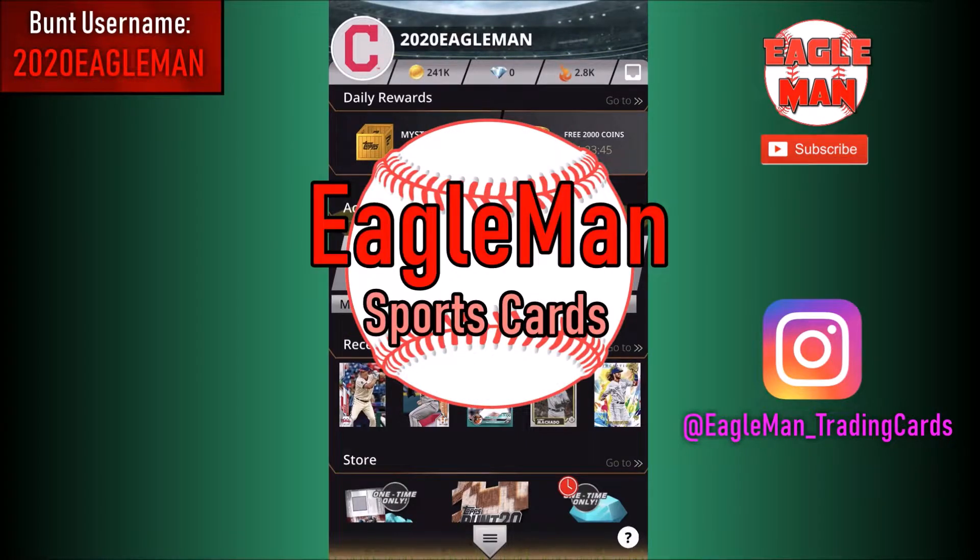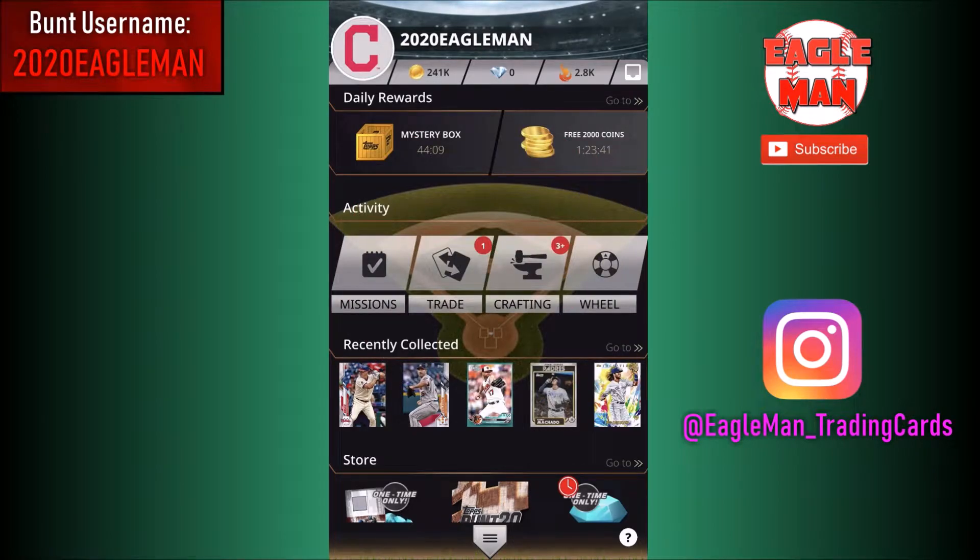What's up guys, Eagleman here, today back with episode 5 of Topps Bunt. We're already 5 episodes in, that's pretty crazy. Last episode we opened up the most coins I've ever opened up in a Topps Bunt video - with the 50,000 bonus we almost had 380,000 coins in one video. We're not going to be opening up that many packs today, only 241,000 coins worth that we're going to be using today.